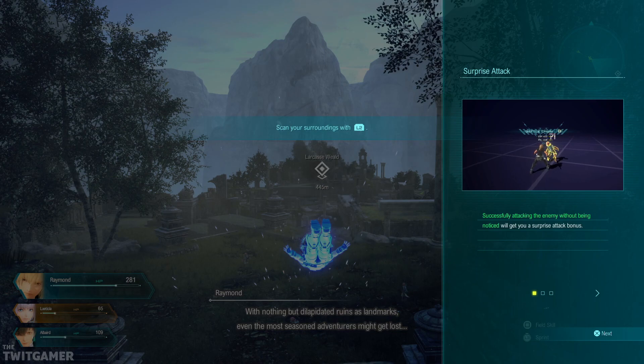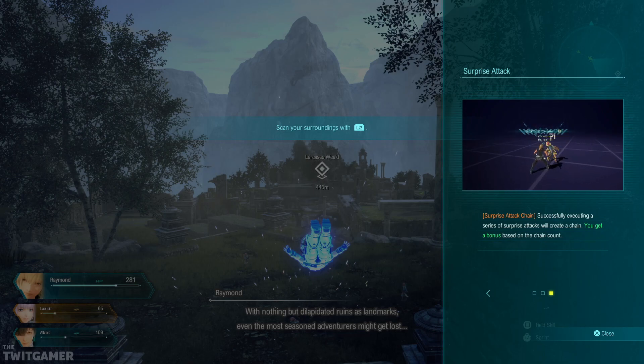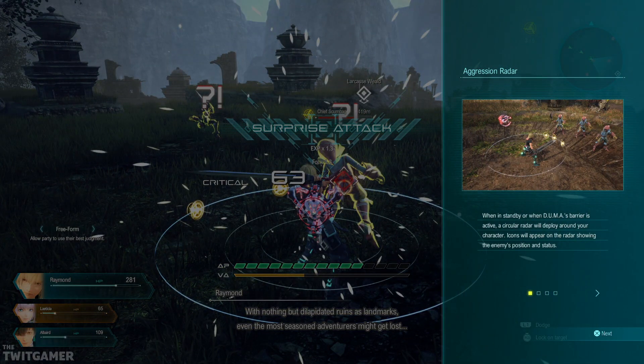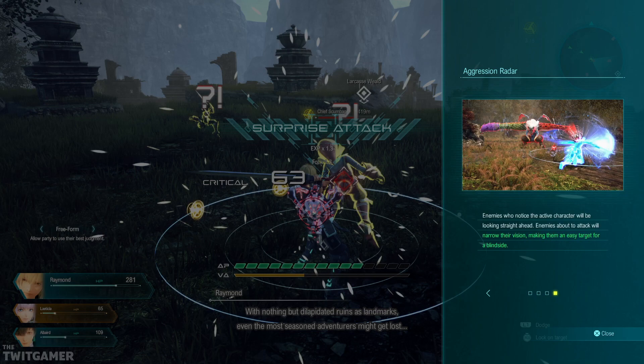Successfully attacking an enemy without being noticed will get you a surprise attack bonus. Enemies and nearby enemies hit by your attack will be incapacitated for a time. This will blindside them, allowing for greater damage, as well as potential for extra rewards if you destroy them then. Surprise attack chain — successfully executing a series of surprise attacks will create a chain, and you get a bonus based on the chain count. When in standby or when Duma's barrier is active, a circular radar will deploy around your character. Icons will appear on your radar showing the enemy's position and status. Small white dot: enemies who have not noticed the active character. Yellow circle: enemies who have noticed the active character. Red circle: enemies about to perform a deadly attack. Enemies who notice you will be looking straight ahead; enemies about to attack will narrow their vision, making them an easy target for a blindside. Jump around the back of them — boom, you got them.